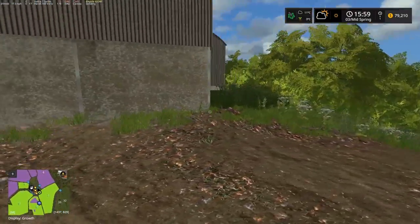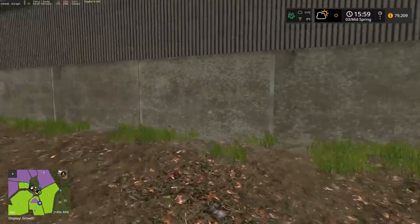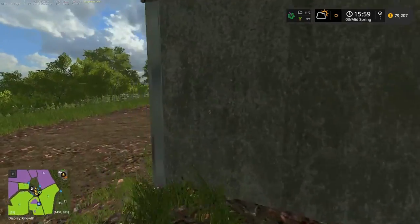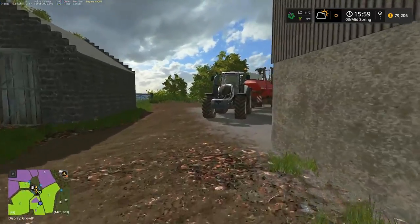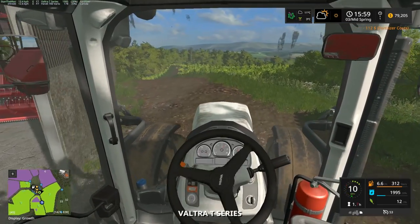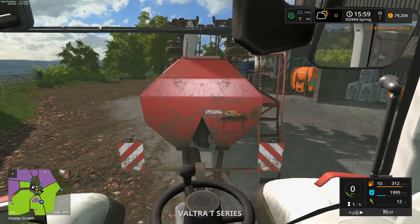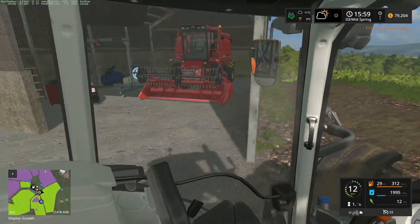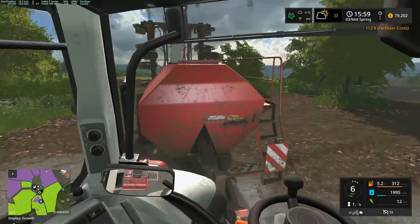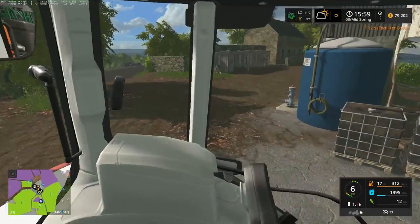Can we go in the back over here? No, we can't. Is that a gate? Probably not. It's good to know your surroundings, guys, because it is my farm and I should know better, but that's not the case. And can we turn around over here? I think we can.